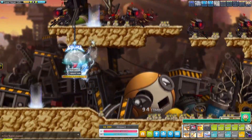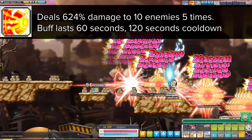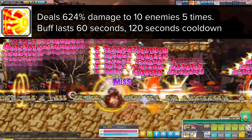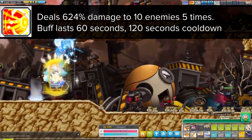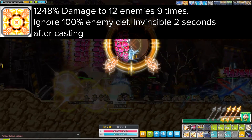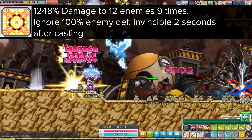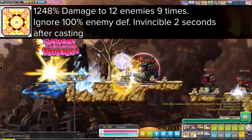Marksman's mobbing is quite lackluster, but this completely changes in fifth job. Marksman get a really nice skill called Split Shot, which splits your attacks up dealing 624% damage to 10 enemies five times. This is a buff skill that you can use every 120 seconds and it lasts for 60 seconds, so for one minute you'll be blowing up stuff like crazy. Split Shot also gives Marksman their attacks more vertical range as well, which is really nice. It's a shame that buff duration doesn't apply to fifth job skills because I would love to have this skill active always. Marksman get another really unique fifth job skill called Perfect Shot. This skill turns the entire map into that Fritto minigame where you have to shoot birds — MapleStory basically turns into Call of Duty and you get to shoot up some monsters. Dealing 1248% damage at level 1 to 12 enemies and it hits nine times. It ignores 100% of the enemy defense and your character will become invincible for two seconds after casting.